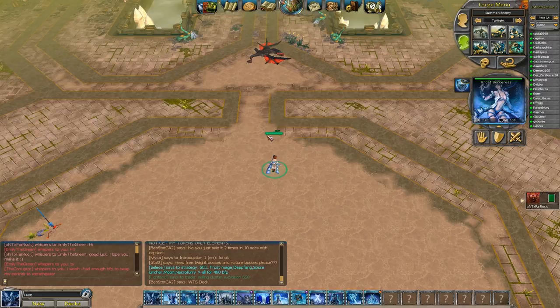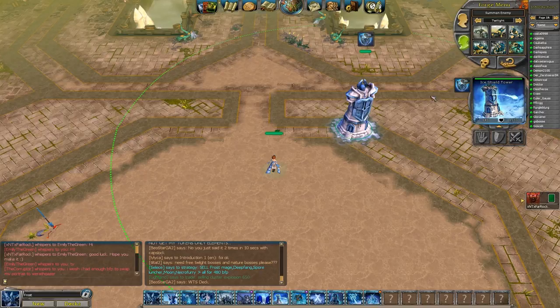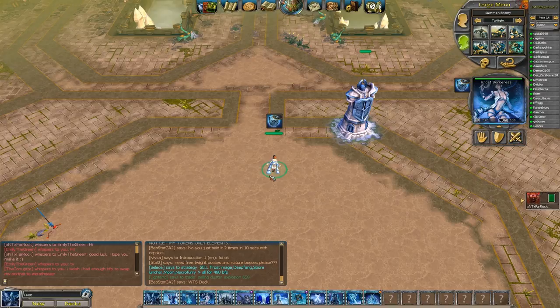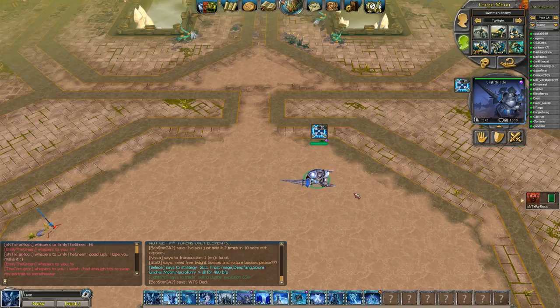Some players, instead of the Sorceress, try to get an offensive Ice Shield Tower out, which also makes shields over 20 power. But it's stationary and can't move. I happen to think it's a really strong tower, but the Sorceress is better. She's just amazing to bring with an army.